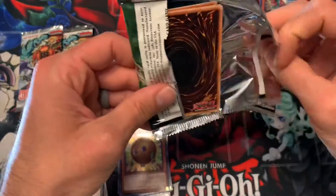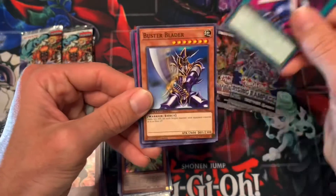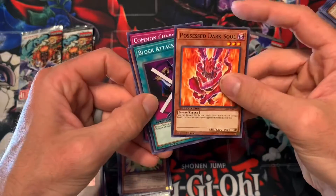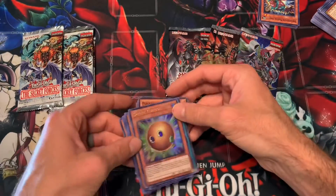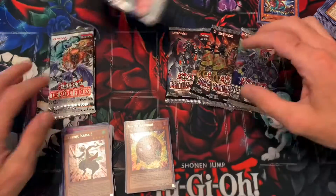Can we get another foil? If we can get a super and an ultra in the same blister that'd be nuts, but I doubt it. Block Attack, Buster Blader common, Charity, Possessed Dark Soul. We got the Spirit Kuriboh - that's the highlight of our pulls so far, Spirit Kuriboh and Engage. Okay, let's go Secret Forces.